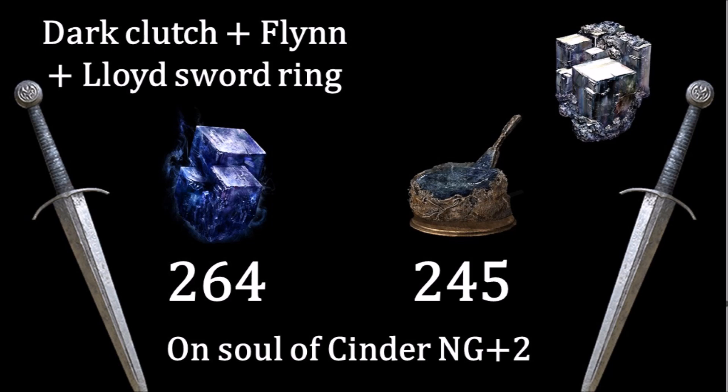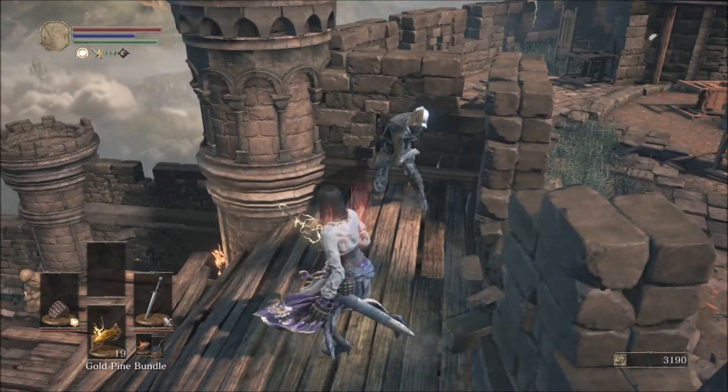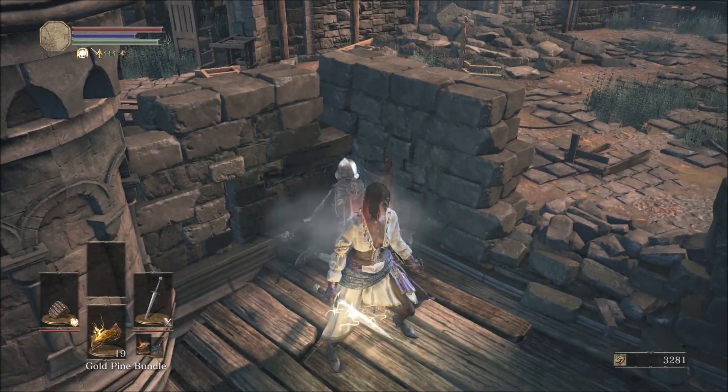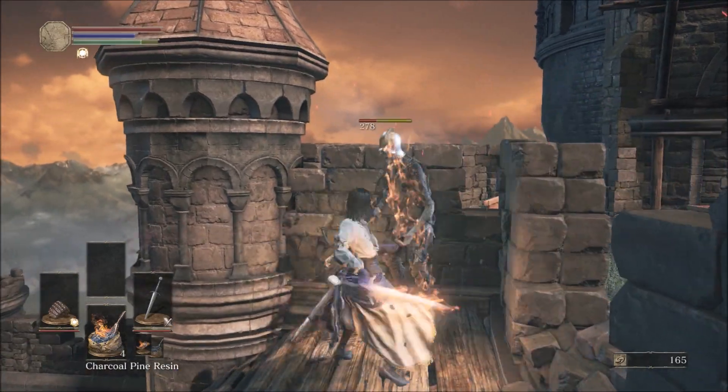Not a huge difference, but again this is Irithyll plus 2, and resins have to be reapplied and are consumables. Now you might say that the reason to prefer the raw broadsword is because of diversity. After all, a fire broadsword can only do fire damage, and you can add multiple damage types to the raw broadsword.